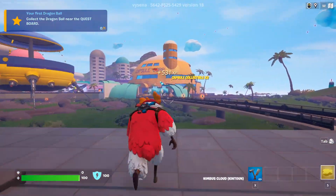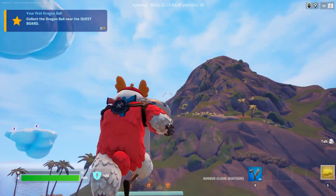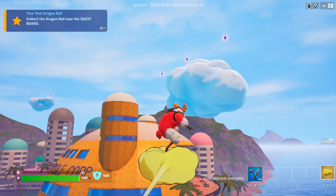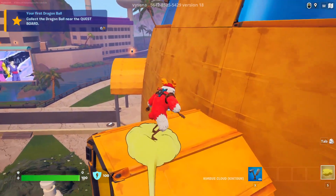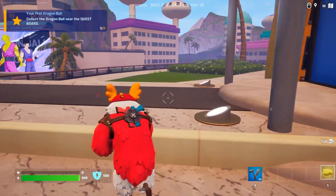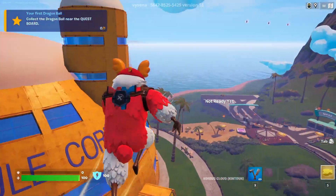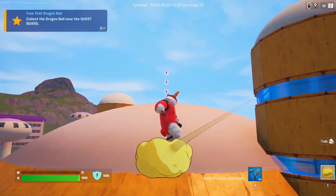We should be really close to 50 with these ones, plus the ones on the billboard. The most hidden ones are saved for last — they're on top of the capsule corp building, which is kind of crazy. Use the cloud to get up there. This glitch shouldn't happen for you guys; you should be able to use it normally.